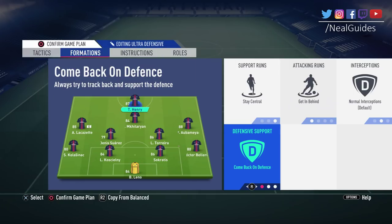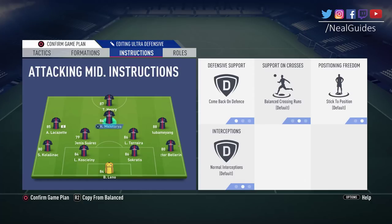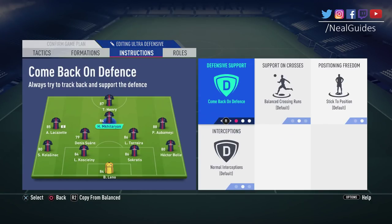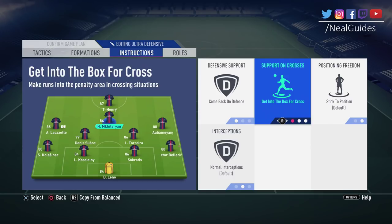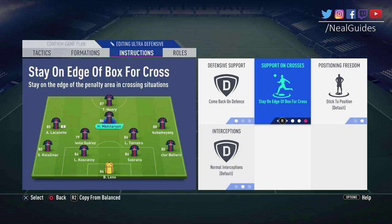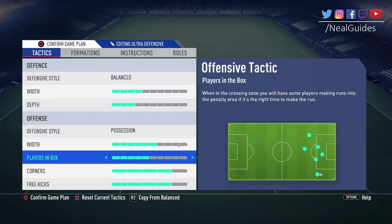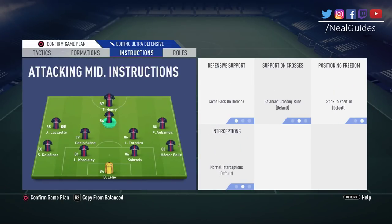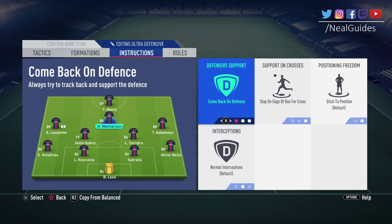You can give me any tactics — as long as I can choose instructions, that's what's important. For CAMs, regarding support crosses: if you like to cross a lot, put players on 'get into the box.' If not, leave it on balance and it will adhere to your tactics. If you put the CAM on 'edge of the box,' he's never going to get into the box.